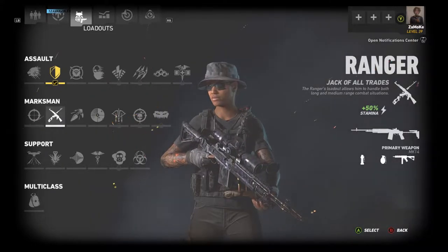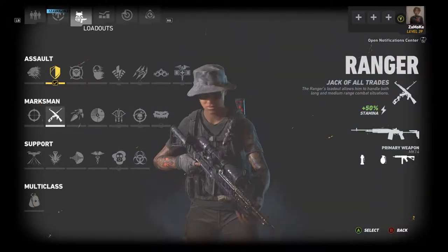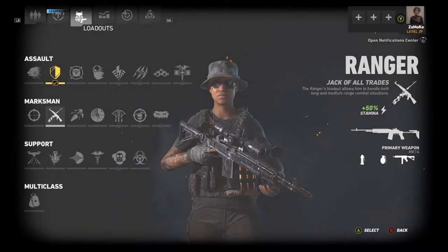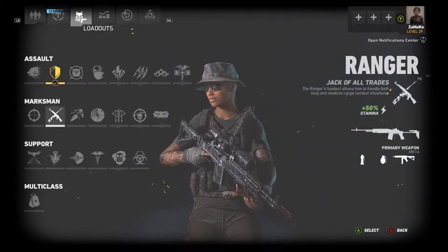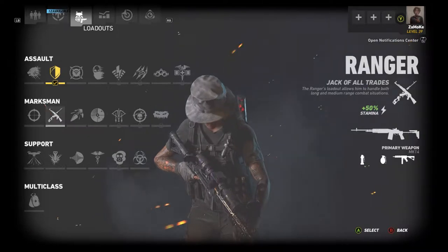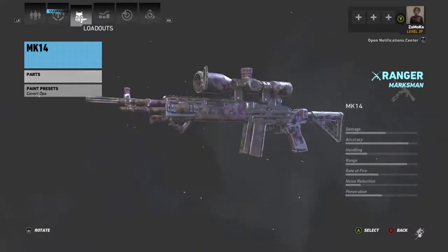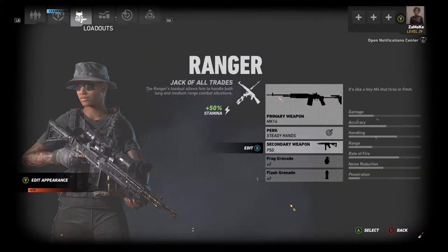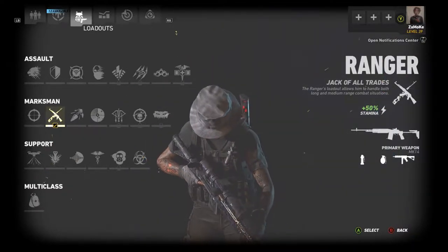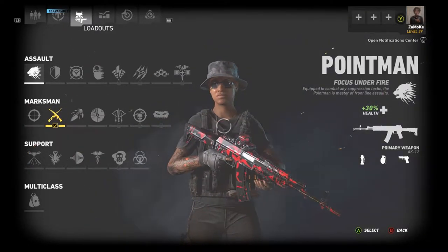Next up we have the Ranger — an absolutely dope class. I've had some of my best and most clutch rounds with it. There's nothing like the versatility of this class: the ability to shoot people at distance, taking two bullets to kill most people — maybe three on a Tank or anyone with extended health — but still an effective killing machine at long range. The PSG is also very effective up close, making this probably my favorite class.